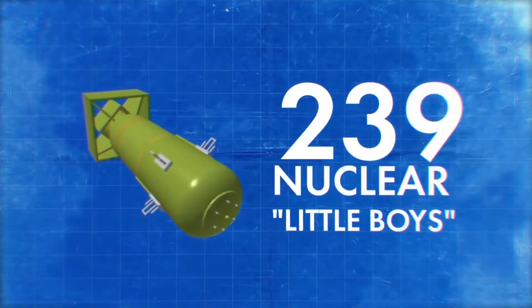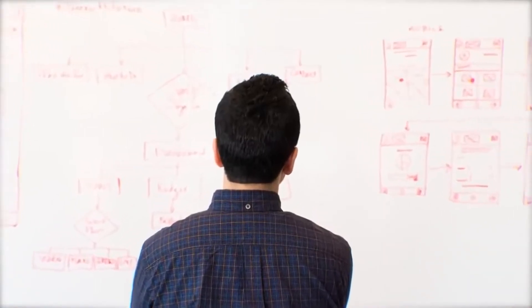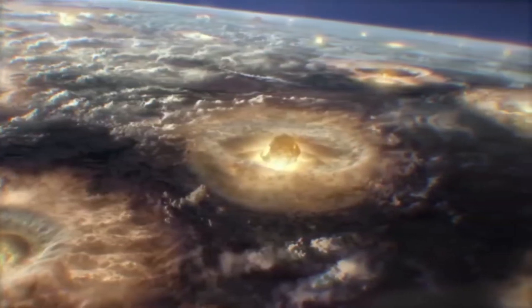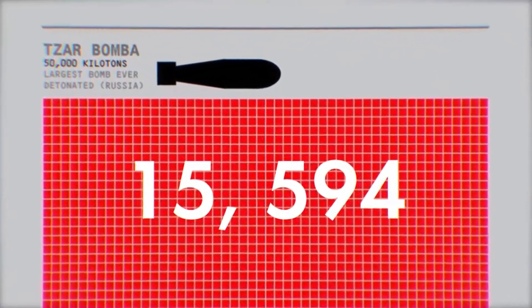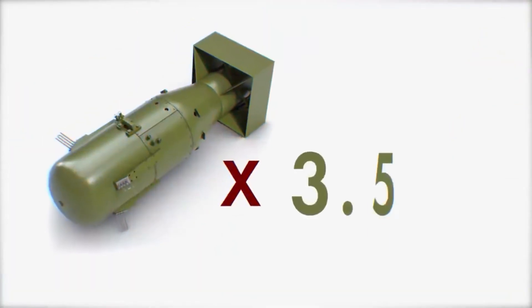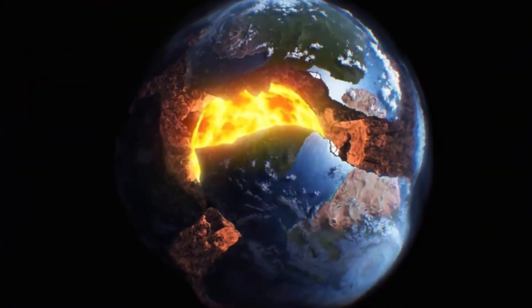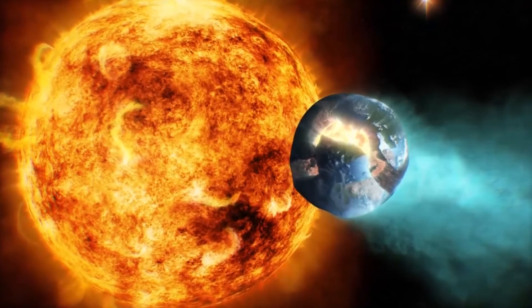Even if storing the weapon itself is capable of causing enormous damage, its direct use would lead to more global calamities. For example, 239 nuclear Little Boys could completely destroy the United States. Graphic designer Maximilian Bode calculated that splitting our planet would require the force of 15,594 Tsar Bombs, which have up to 58.6 megatons of TNT equivalent. Even the low-powered Little Boy would need only 3.5 million brothers for a real party on the planet — and perhaps these charges wouldn't just split the Earth, but send it straight into the Sun.